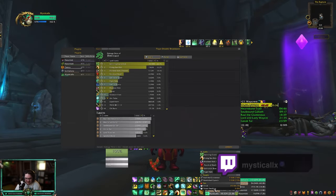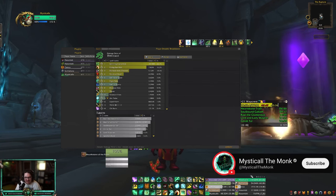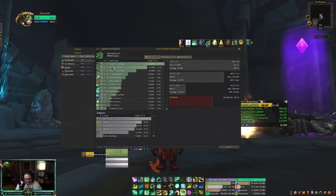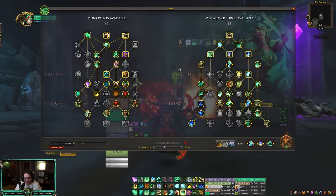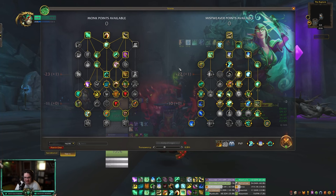Here's my damage breakdown: mostly Spinning Crane Kick, Rising Sun Kick, and Blackout Kick — those are my top three damage spells. For healing breakdown, you're gonna have Ancient Teachings at the top, followed by Shaylen's Gifts and Awakened Faeline. These are my talents — nothing changes dungeon to dungeon. This is what I've been comfortable running this season.